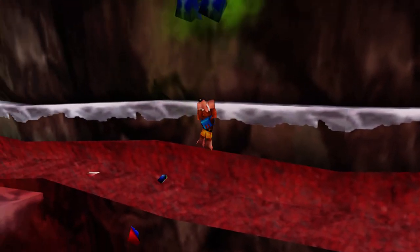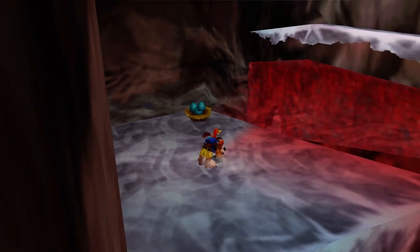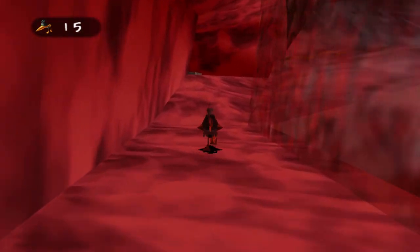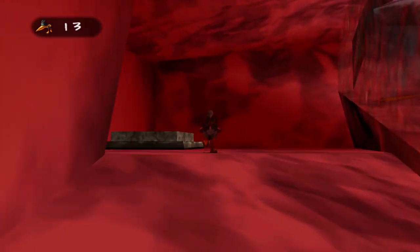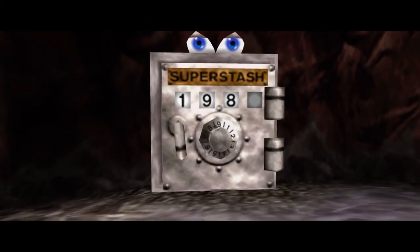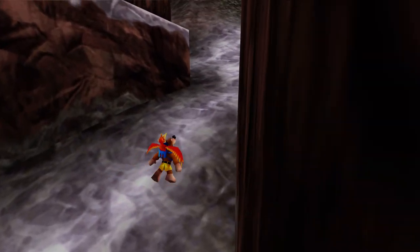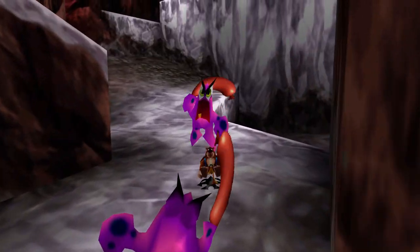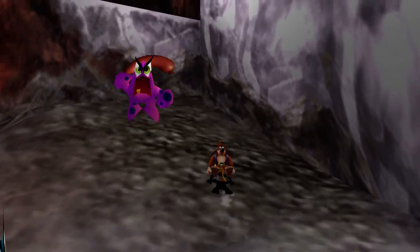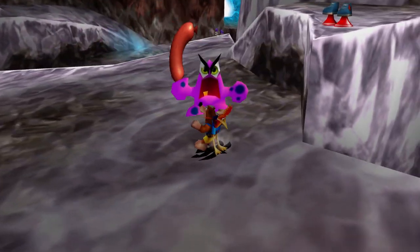Right here we want to shoot a clockwork egg into this portion of the wall because there's another combination digit to unlock — the combination is just right above the safe. You didn't even need to climb all the way over here, because you can actually shoot a clockwork egg over to that ledge to activate it without Banjo — just Kazooie by herself. But I wanted to show how you're supposed to do it natively with both the bear and bird.